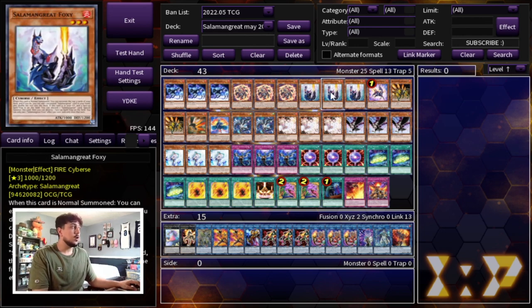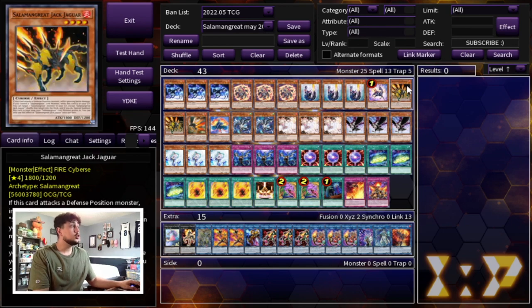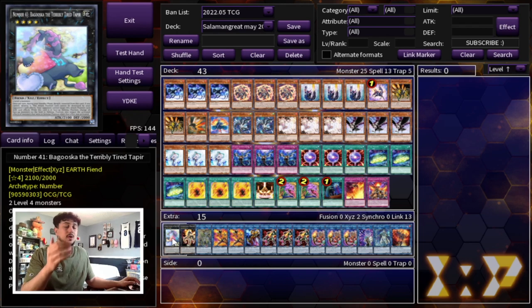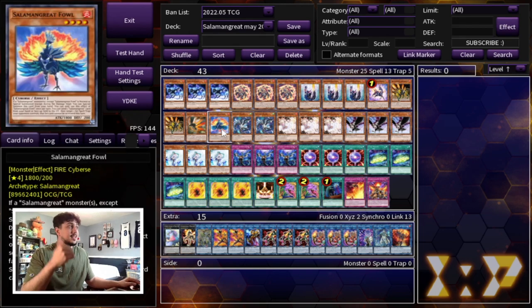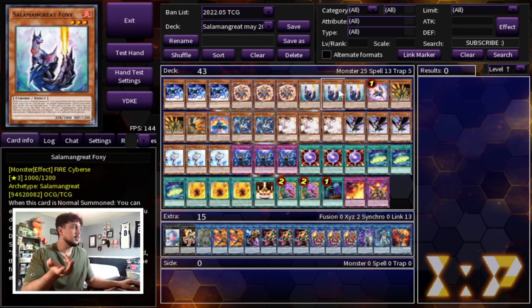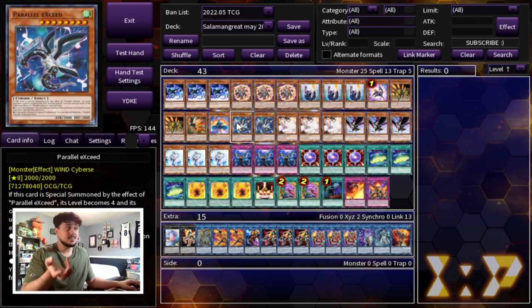Of course triple Foxy as well — Foxy is probably one of your better normal summons. Really, other than Buffalo, you don't want to normal summon your other Salamangreat monsters, but Foxy is the better one to normal summon. Then you're playing one Salamangreat Gazelle and two Jack Jaguar. The reason you're playing two Jack Jaguar is because you're playing Desires at two and you always need one in rotation to keep grinding throughout the game. Then we're playing one Falco as well as one Foul. Foul is really good because if a Salamangreat monster is normal or special summoned you can special summon it from your hand — getting Baguska access is very important. You also have Parallel eXceed which gives you that as well, and Parallel eXceed is very powerful so you want two of it.